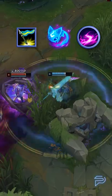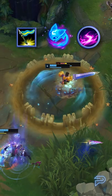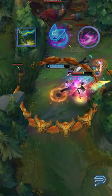Maxing Q and running Aerie plus Scorch means that you can start to put a lot of poke damage out for the laning phase. Not only does it do a lot of damage on a short cooldown, but J4's flag is basically impossible to dodge, so there's pretty much no counterplay.